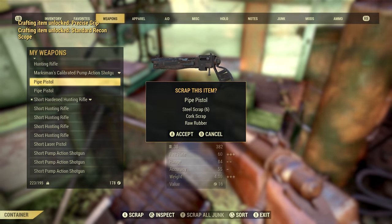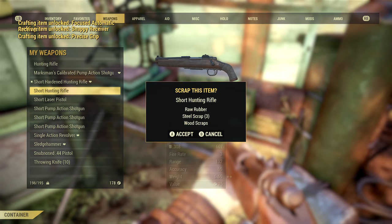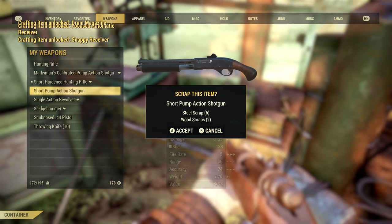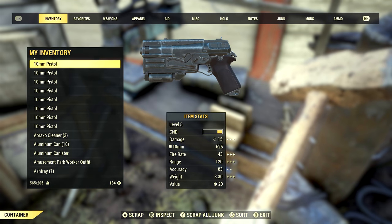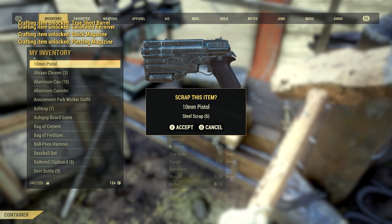I'd suggest not holding onto high-level weapons you can't use yet. If you're level 5 and you come across a level 45 hunting rifle, sure it'll be good at level 45, but for now just scrap it — you'll come across another one. There's no point carrying around a 20-pound rifle in your stash or inventory, just scrap it.